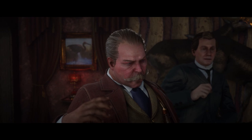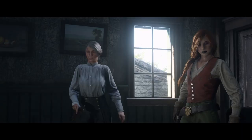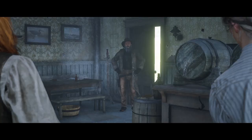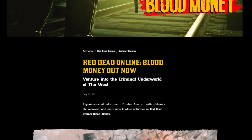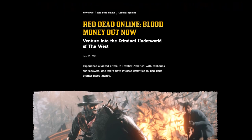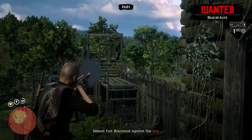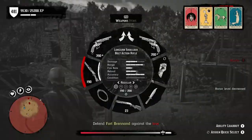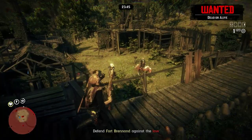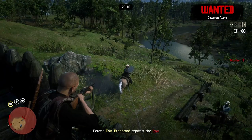The base content from updates is also not too expensive. The Frontier Pursuits update had 15 gold bars each for bounty hunter, collector, and trader — 45 gold total, the most expensive buy-in we've had. Everything after — moonshiner, naturalist, prestigious bounty hunter — cost 25 gold bars each, and the blood money update was free. For most updates you could do just one daily challenge a day and afford the base content, especially before the daily challenge nerf when gold earnings were higher.